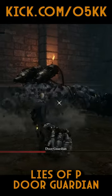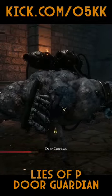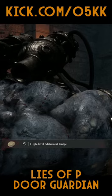The door guardian won't stand a chance. And there you have it folks — by targeting the door guardian's unarmed leg and exploiting the stun phases, you'll defeat them in no time.